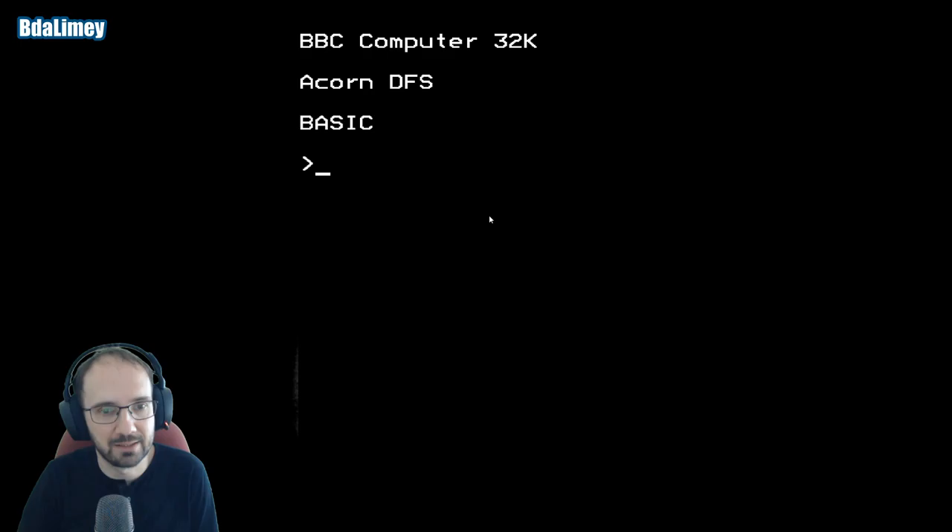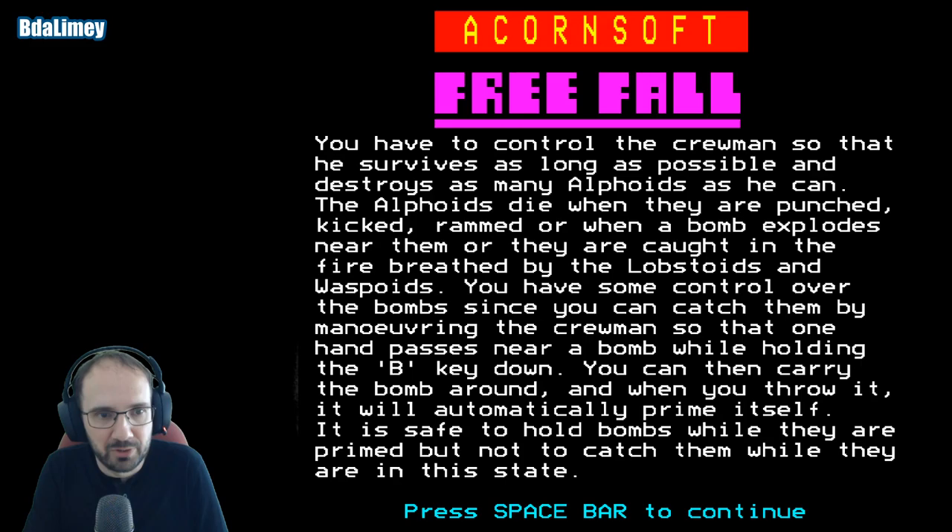Okay, let's take a look at another Acornsoft game — Freefall. You have to control the crewman so that he survives as long as possible and destroys as many alfoids as he can. The alfoids die when they are punched, kicked, or rammed, or when a bomb explodes near them, or they are caught in the fire breathed by the lobstoids and the waspoids. Sensing a pattern here.